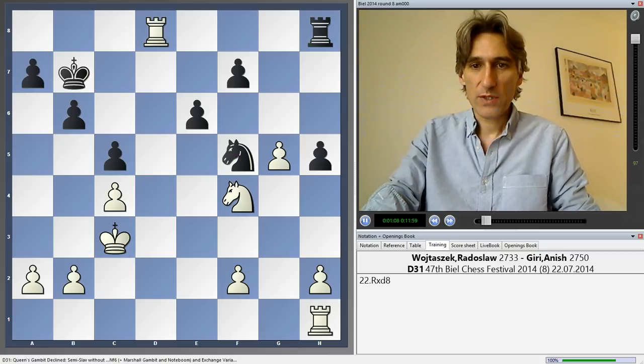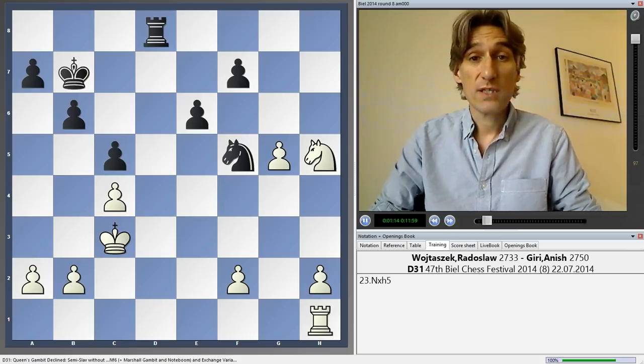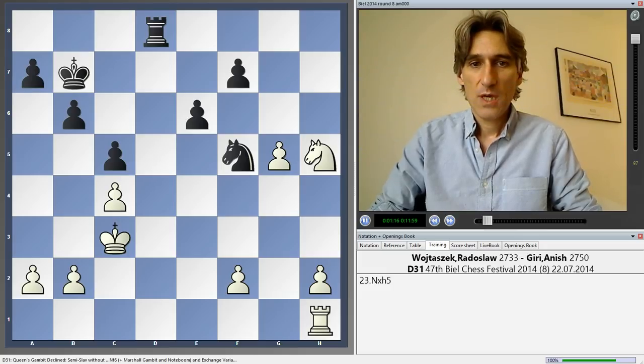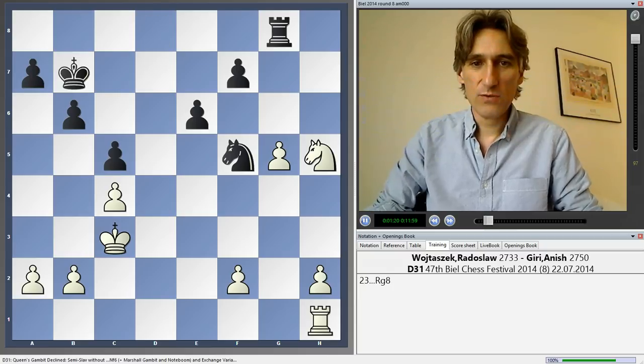The knight would love to hop into d4, and then black can even think about getting some advantage there. But there's a drawback with this. Wojtoszek exchanged, and then took the pawn on h5 — so now he's a clear pawn up. But Geary bashed out his next move, rook g8.